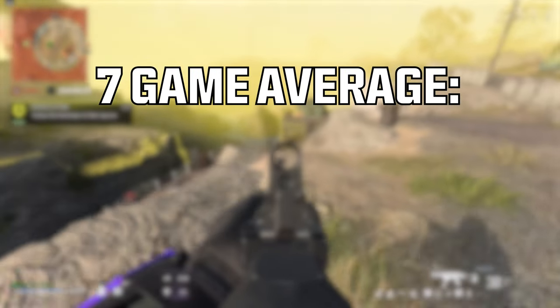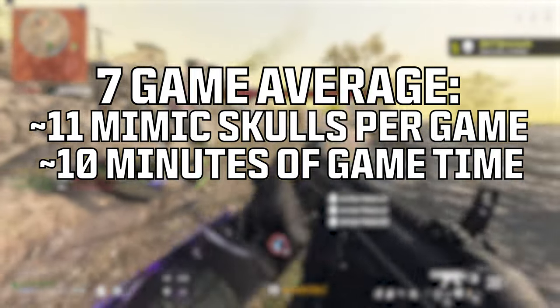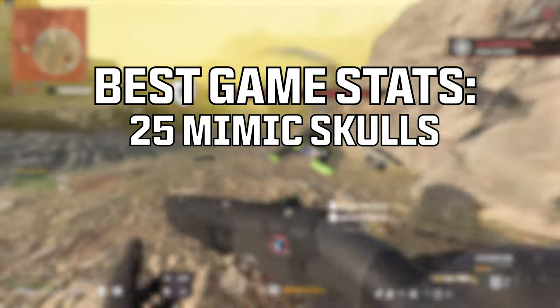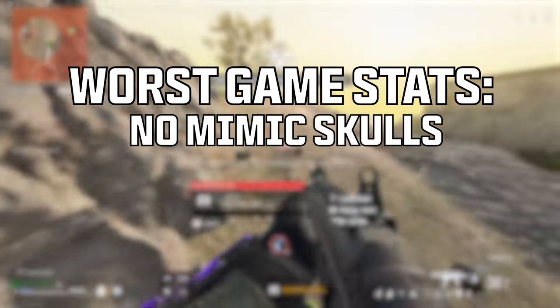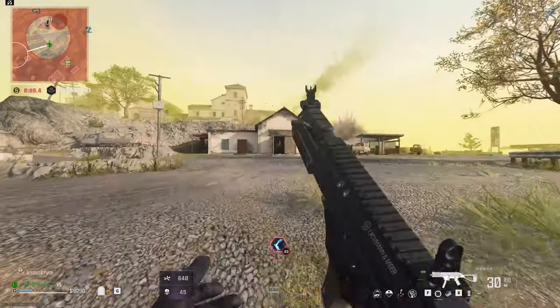I tried this method for seven games, and on average I got 11 skulls per game, with each game taking around 10 minutes. In my best game, I grabbed 25 Mimic Skulls in 15 minutes. And in my worst game, I got none and died within 5 minutes. But overall, I think this is the fastest method for grinding out Mimic Skulls.